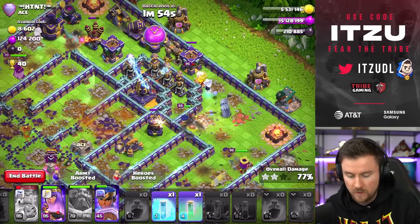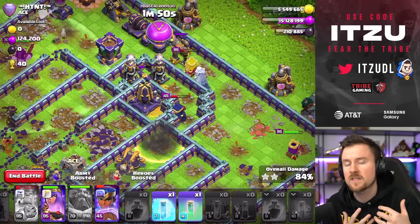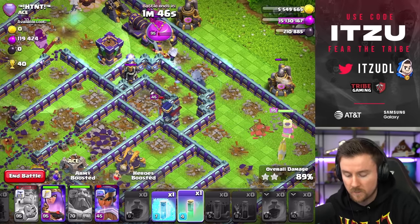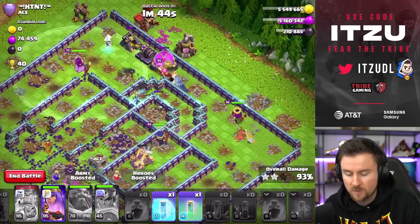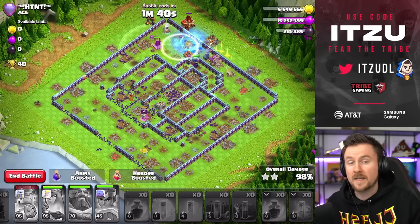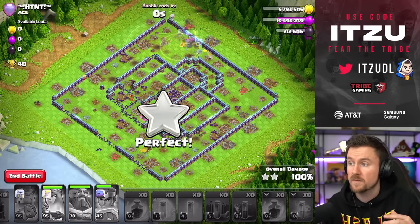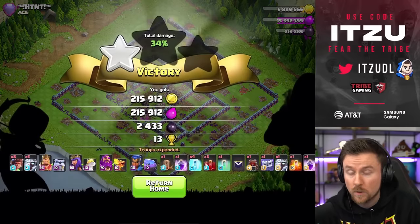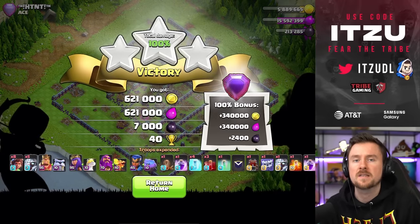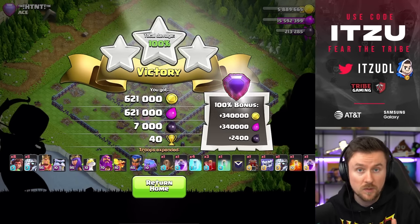Royal champ coming in again - really really good for us. We have to freeze, we have an invisibility - so many small support spells which is just a huge deal for us. With that royal champ ability we should get another phase down - exactly what we want. Again it's just such a simple approach which I can really heavily recommend to everyone who's right now struggling with more complicated attacks with blimps and all of that stuff. With this approach it's super simple and straightforward.